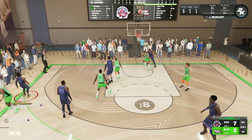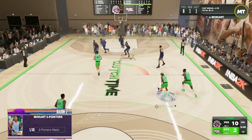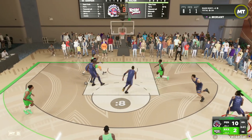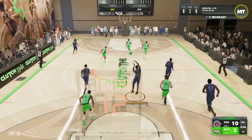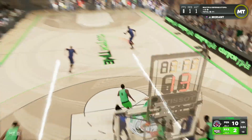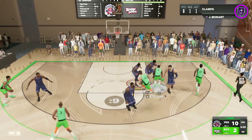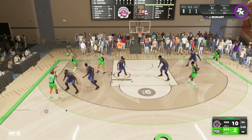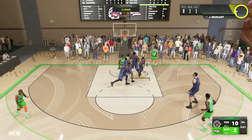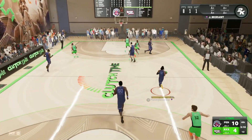Ja Morant fading from the three-point line and he's able to knock it down — he is absolutely hooping on the offensive end right now. Got to watch that step-back three from Chris Paul. We get the rebound, find Ja running in transition, and Ja goes to the basket — but Chris Paul actually blocks him there going for that dunk attempt. Good defense on Bill Walton, though he's able to get the layup to go.